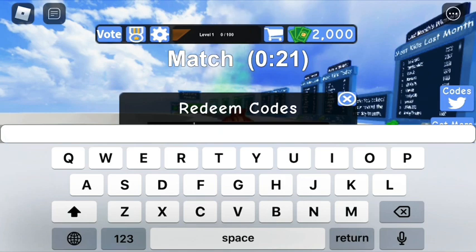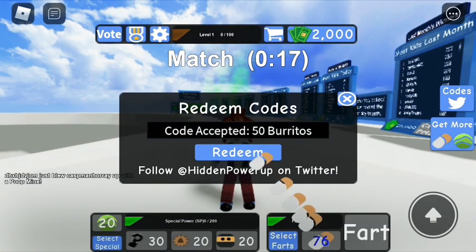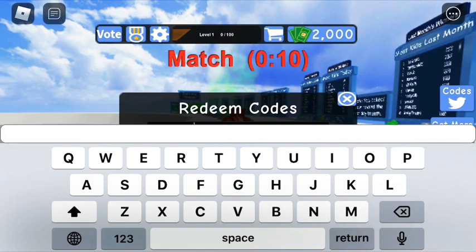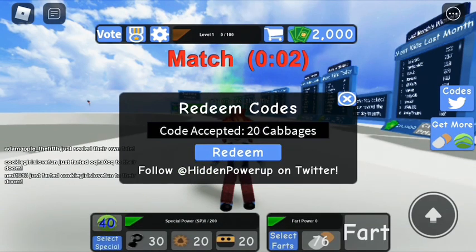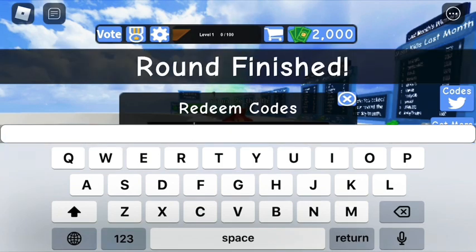The next code you're going to type in is 'fart,' and after you type that in it should give you 50 burritos. Since the game is called Fart Attack, after 'fart' I'm going to type in 'attack,' and it should give you 20 cabbages. Let's see — yes, that works!